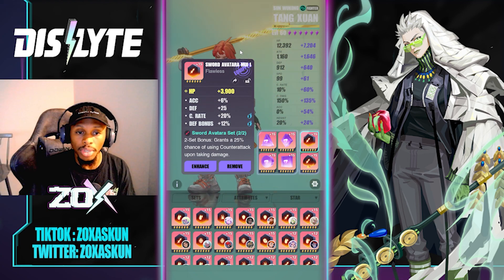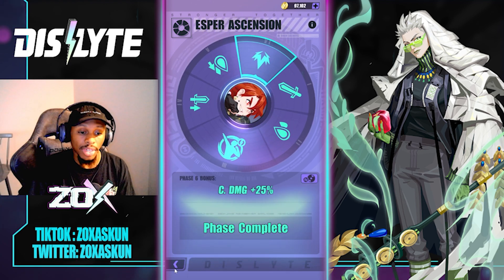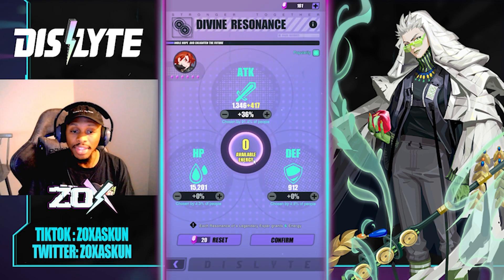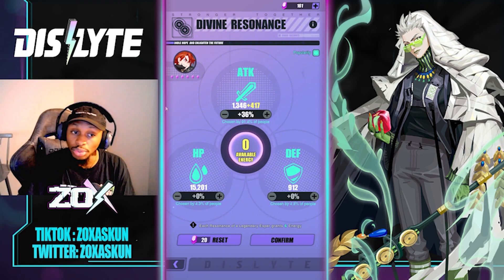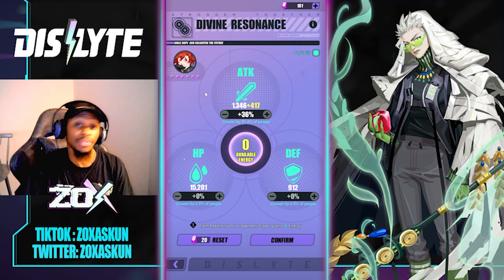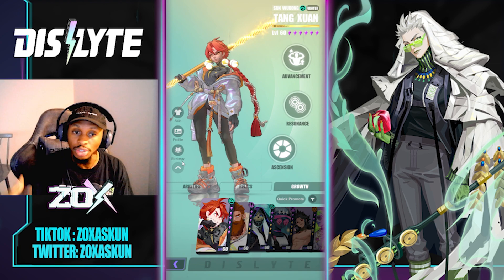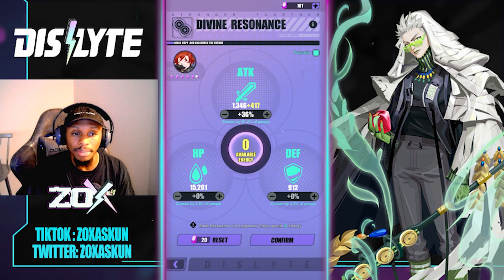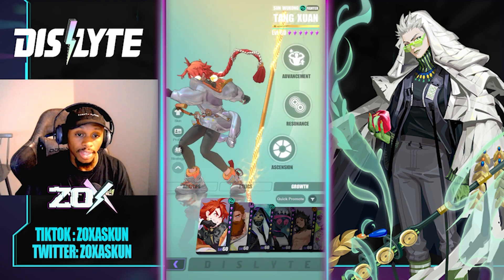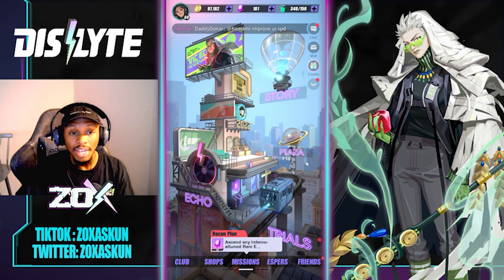Let's show the ascension — all done: attack, HP, and crit damage. Going to resonance, everything went into attack, which is the most popular choice and really true to Sun Wukong as a pure damage dealer. Sun Wukong can tank to a degree, but it's all relative to your composition and whether it's PvE or PvP. Everything is maxed — level 36 overall.